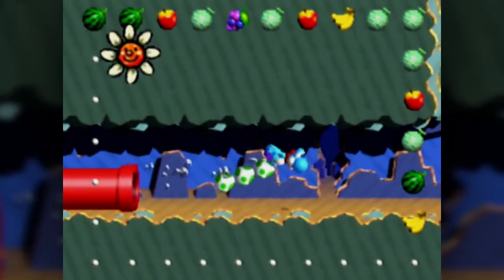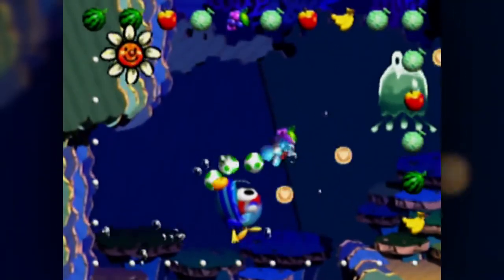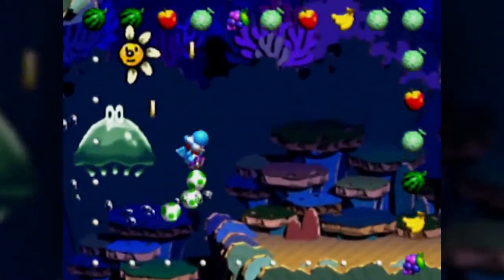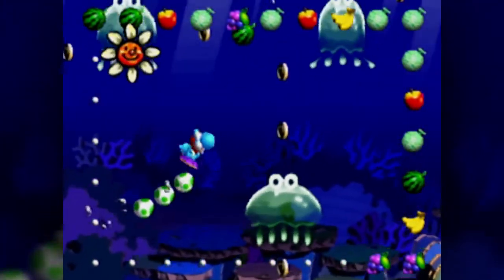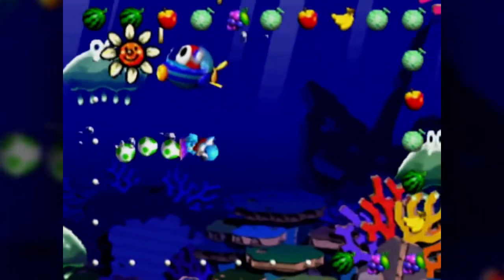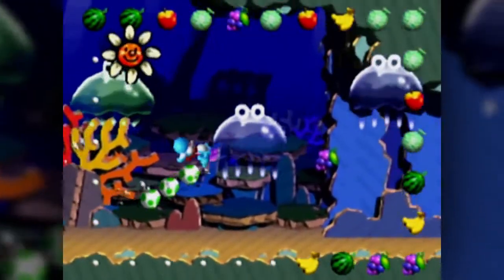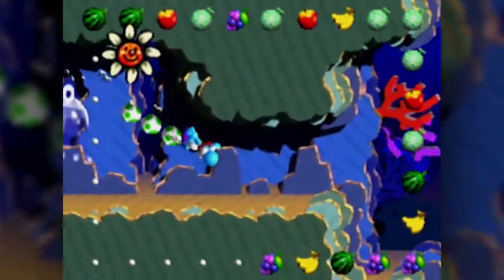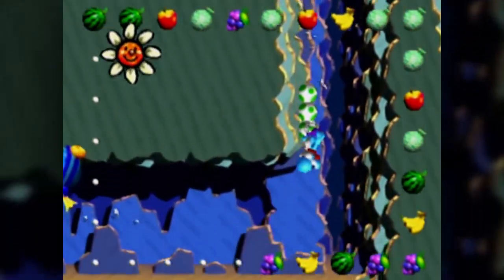More ocean. We're only halfway done with our fruits, so we nearly need to get some more fruit here. Jellyfish are cute - I actually really like them. The designs are neat. They look like something out of Mario & Luigi: Dream Team, I don't know why I feel that. So the green ones are just stationary, the blue ones follow a pattern, and the red ones follow you. Interesting.